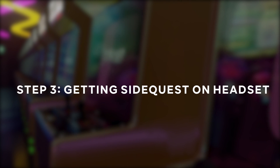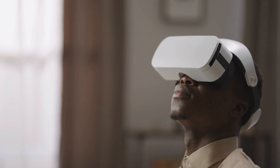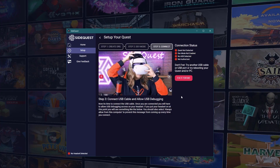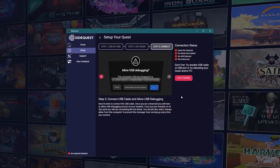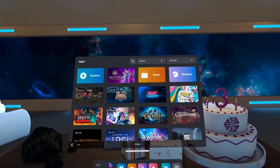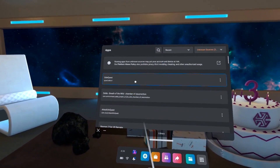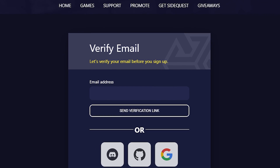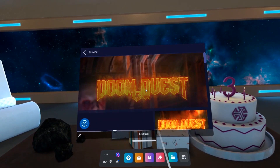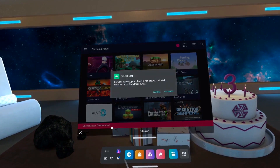Step 3: Getting SideQuest on your headset. If you want to take it a step further and get SideQuest directly on your headset, once your developer account is set up and debugging is enabled, the SideQuest client should prompt you to install the headset version. Once you hit the Install button, SideQuest will be loaded and ready to go. You'll need to link a SideQuest account to use the headset version — set one up on their website and follow the instructions in the SideQuest app on your Quest to link it.